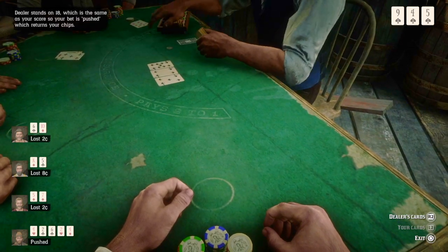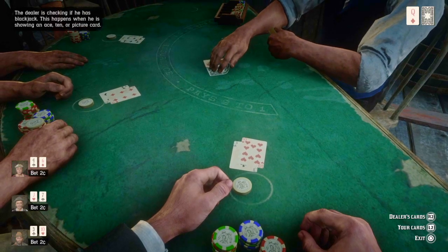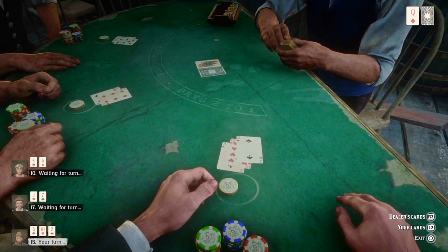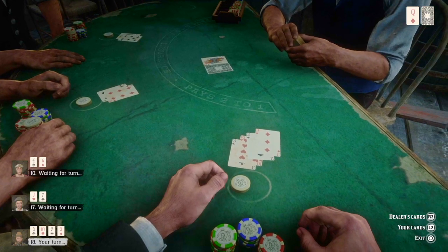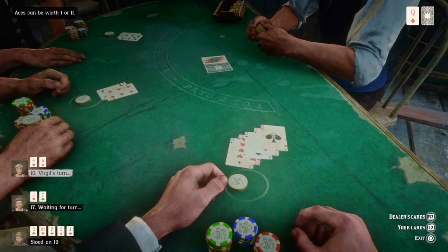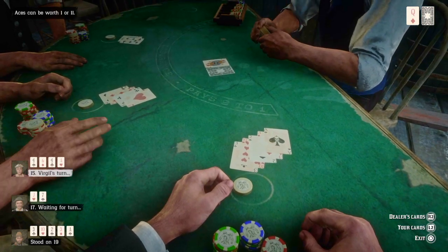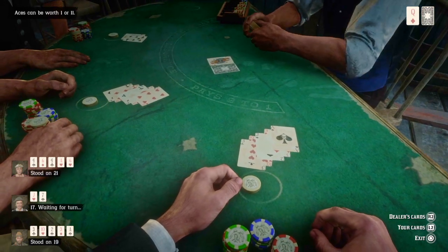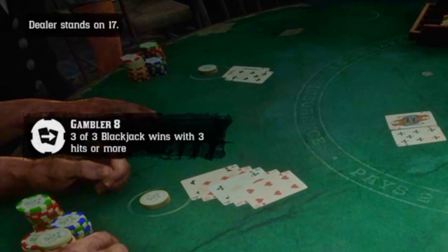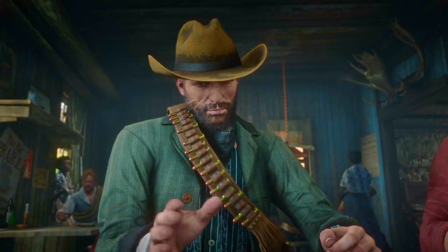A 'push' means it's a draw, which means it doesn't count toward a win, which means you don't get the challenge. Now you understand why this challenge is so frustrating. Next hand — I'm sitting on 13, hit, got a two, then standing at 15. I'm just hoping the dealer has crap cards or goes bust. Come on... let's go! As soon as the challenge is over, pick up your chips and leave the table and never play blackjack again.